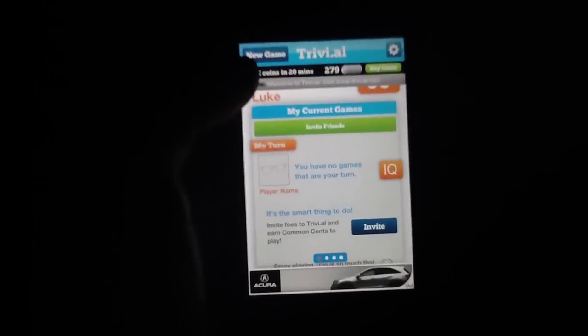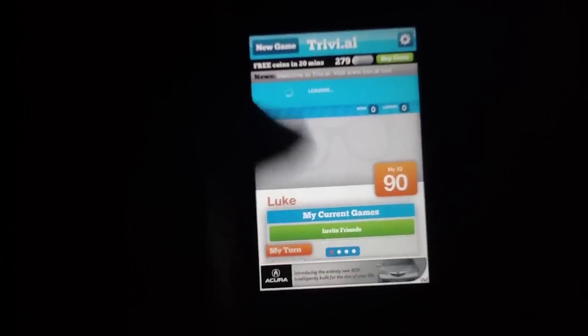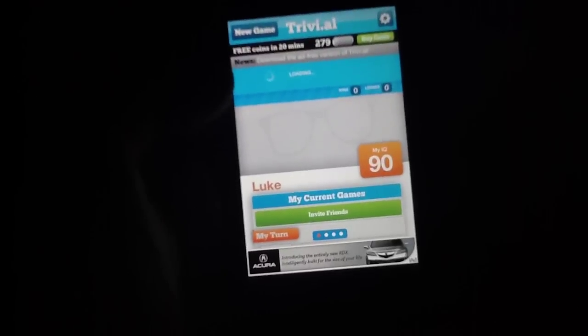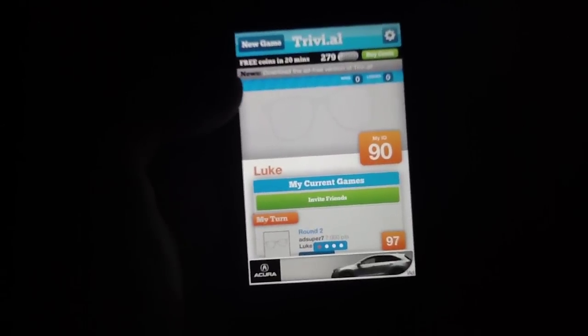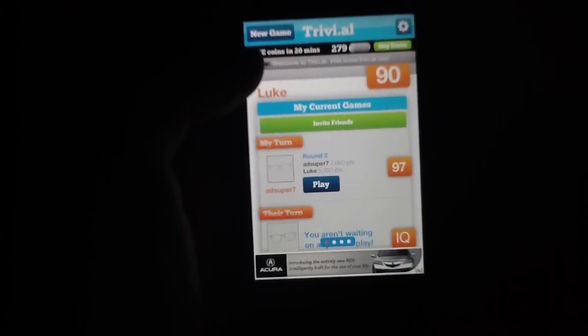So if you're familiar with those, you know what's going on here. Essentially this is the main app interface. We've seen a couple other apps that do basically the same thing as far as online trivia, but in terms of Trivial, it offers an amount of shine and polish that we simply don't see with all of the other applications, which means that this app happens to be closer to the feel and draw of something like Draw Something than we might have seen with some other applications.